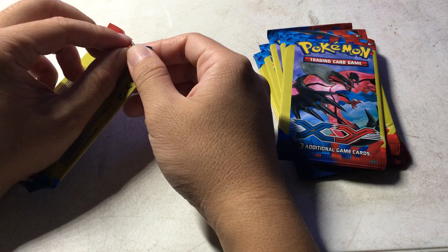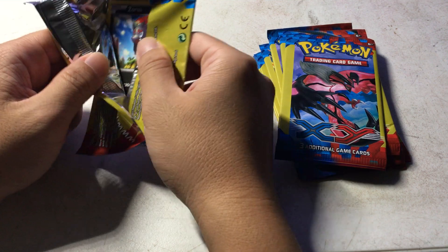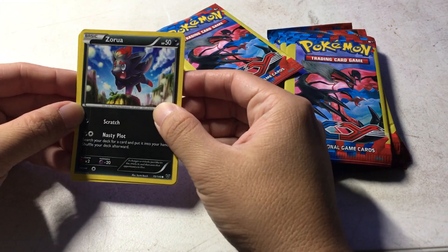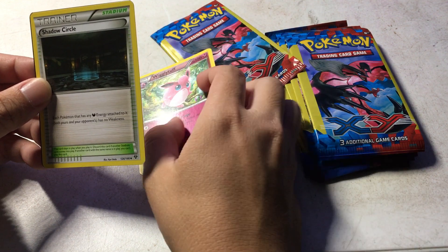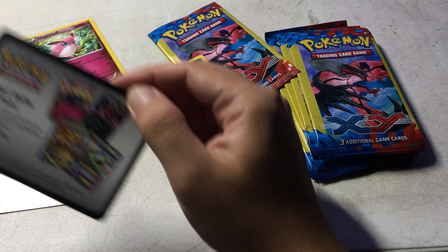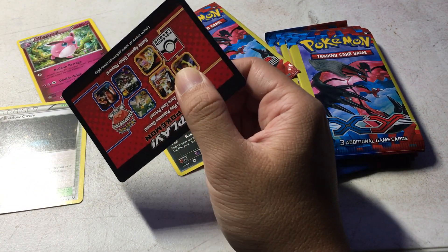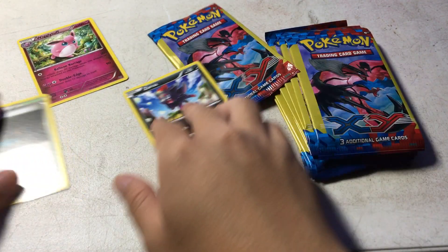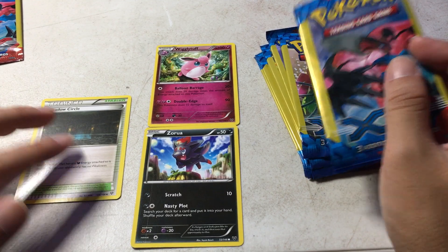Ok so first card — we have Zora. Next card is a Wigglytuff, which is a rare. And a Shadow Circle. And a Knott's Code card — I'm just going to have a bunch of these for no reason. Ok so that's one pack down.